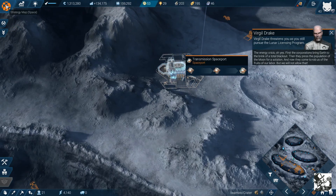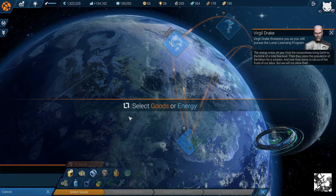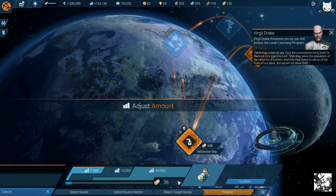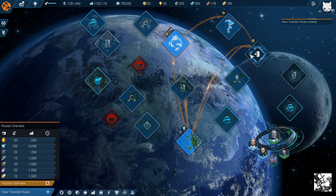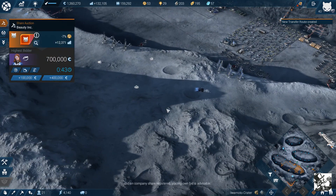The energy crisis — first the corporations bring Earth to the brink of a total blackout, then they press the population of the moon for a solution. And now they come to rob us of the fruits of our labor. But we will not allow that. Bid on company share registered — placing own bid is advisable.